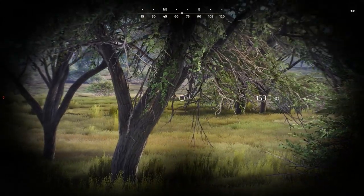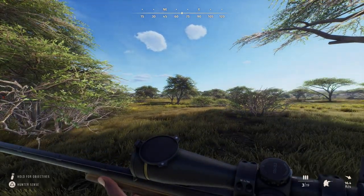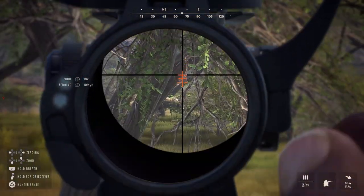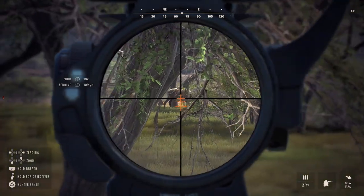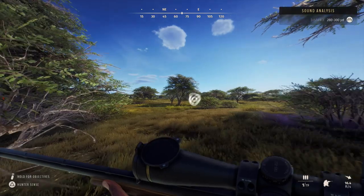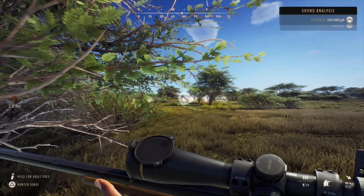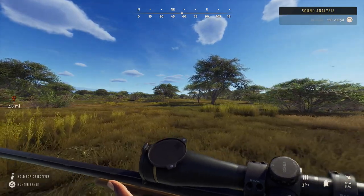There he is laying down — 150 yards. Let's see what my zero is. What did I hit — a tree? What's going on? Apparently my gun isn't working; he's still standing there, now he's running. Apparently I don't know what I'm doing — you can't shoot through brush in this game, I guess.